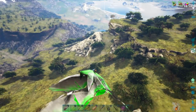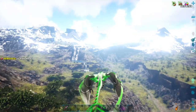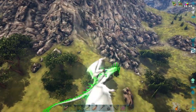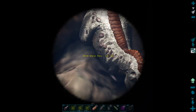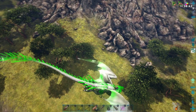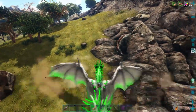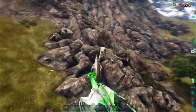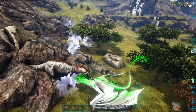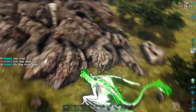I imagine if I found some level 180 Tech Stegosaurs I might tame one. There's a Rex — boy, it just blends right in with the rocks. I just about did not see that — level 50. Camouflage Rex. You were hiding pretty well. And he left a bag, of course.